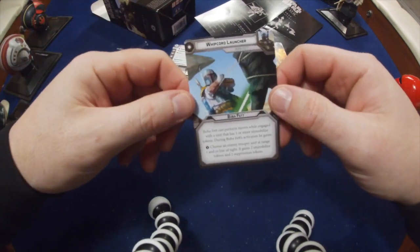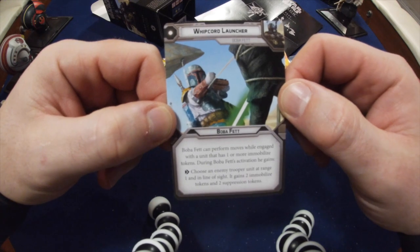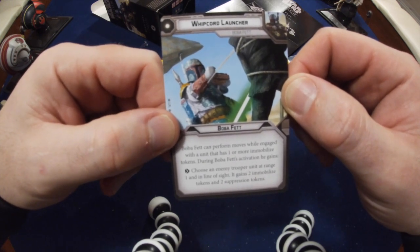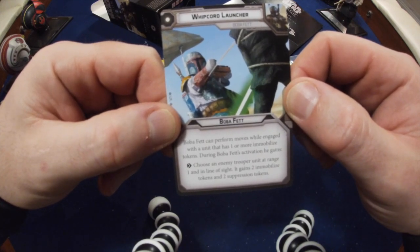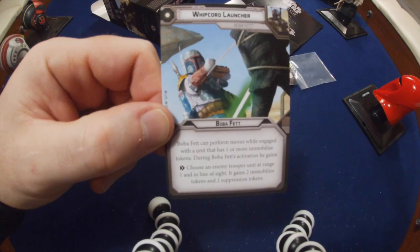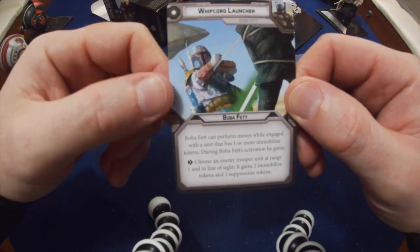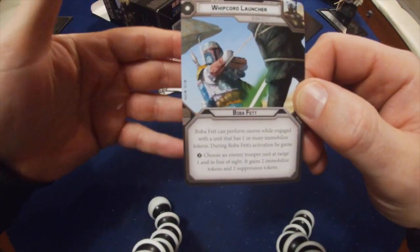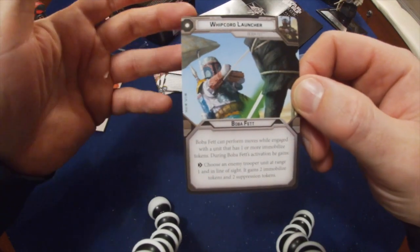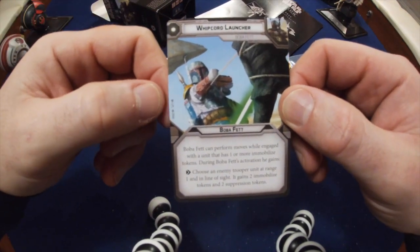Boba Fett's 1 pip is the Whipcord Launcher. Again it's Boba Fett only. Boba Fett can perform moves while engaged with a unit that has one or more immobilized tokens during his activation. He gains a free action — choose an enemy Trooper unit at range 1 and in line of sight; it gains 2 immobilized tokens and 2 suppression tokens. This enables you to move out of combat. If you're in danger of a Jedi killing you that turn, it allows you to wrap them up — as seen in the artwork from Return of the Jedi — and then move away with your speed 3 and Jump 2 to safety. A nice 1 pip card, and you should get to go first with it and get away.